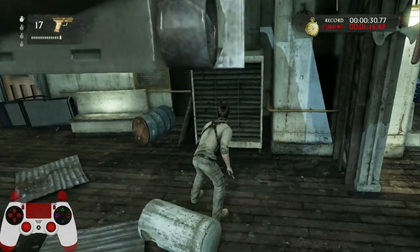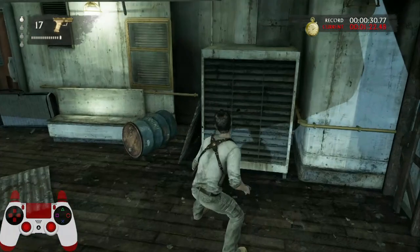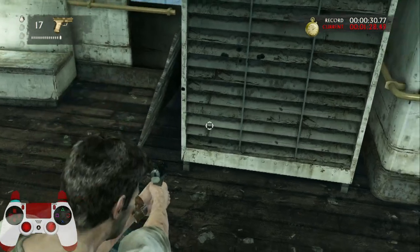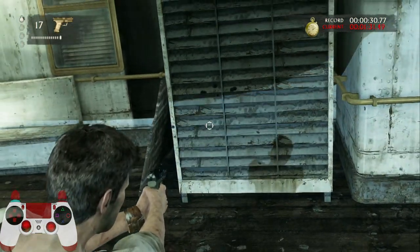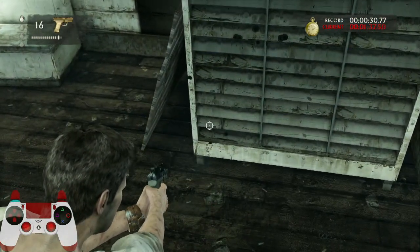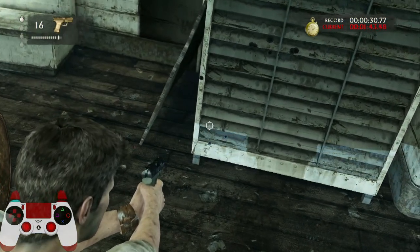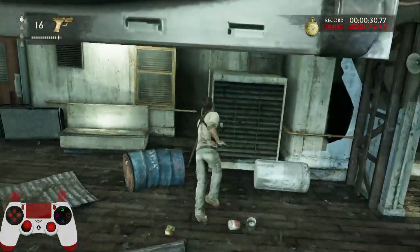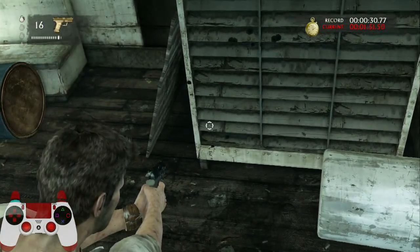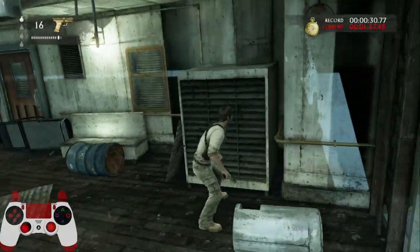There might be something better but I honestly haven't looked around. My setup for this air conditioner: whenever the shadow reaches one and a half - I count this as one, and this is like half a vent - whenever it reaches one and a half visually, that's when I hold forward and press X against it. So visually, whenever this shadow reaches one and a half, and it has to be whenever you're first coming here - you can't wait.